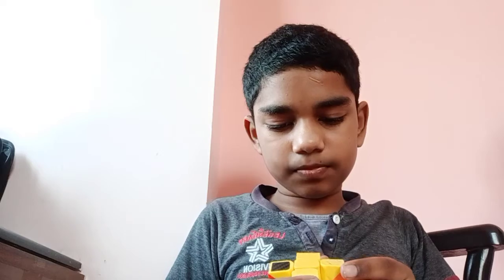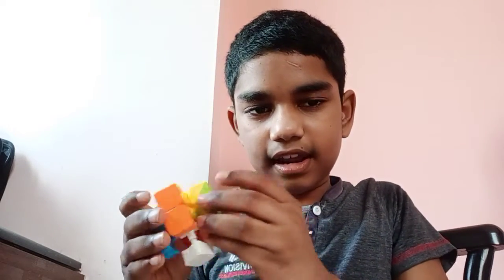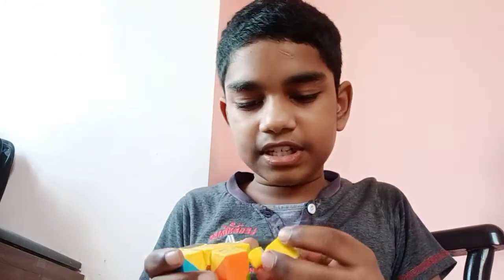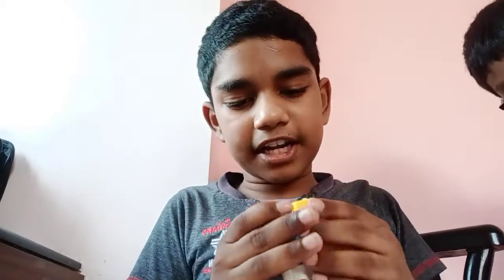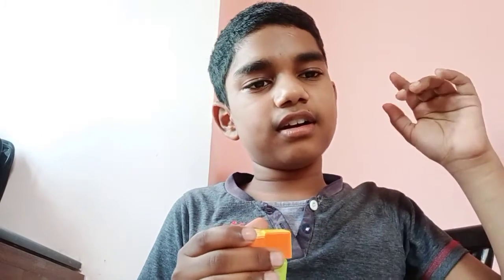Next we have to fix the border leftover pieces. For example, there is yellow, green, and orange — you have to search for that piece, and once you found it, you have to put it in its own direction, like this, and it's going to attach back like this.